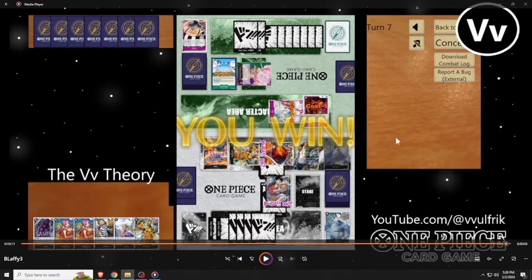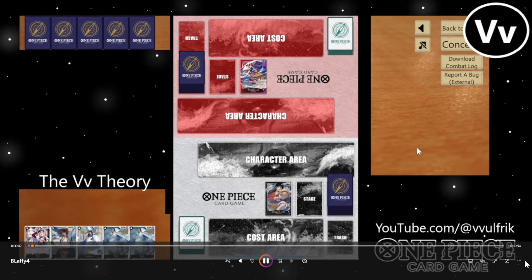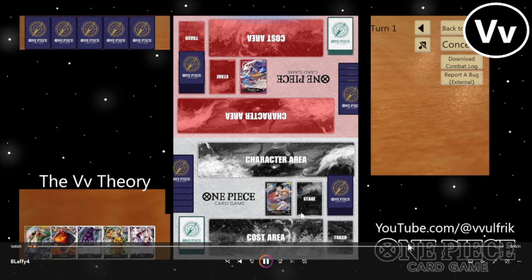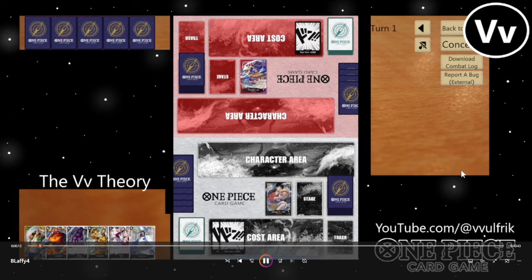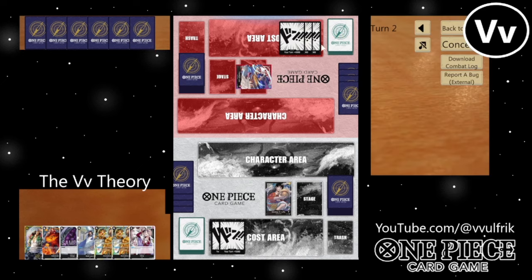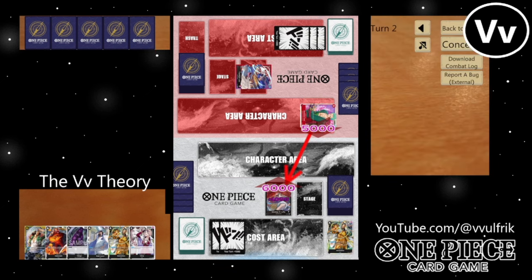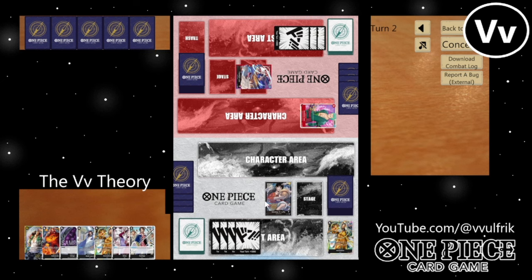One more game — versus Red-Purple Law. It looks like I got to go second, which is what I want. I didn't get Brand New unfortunately, and I do have to take this first life because I don't want to get rid of anything. I only had a 2k and a Borsalino. He comes out really hot out of the gates with Zoro, so I have to end up trashing one of the Borsalinos anyway.